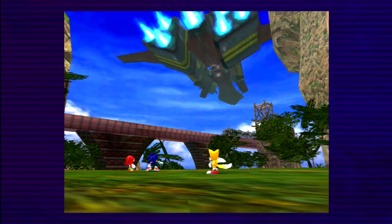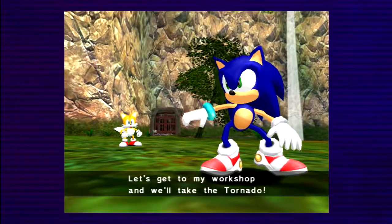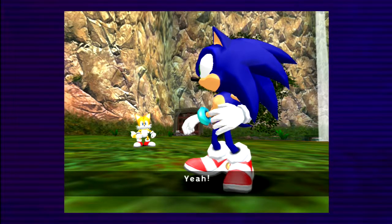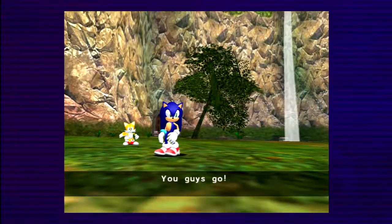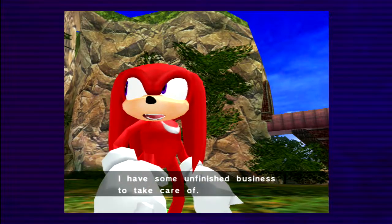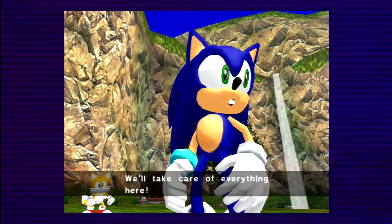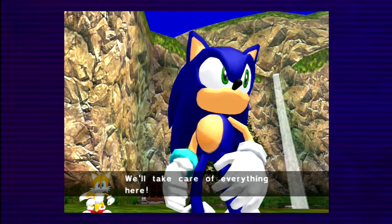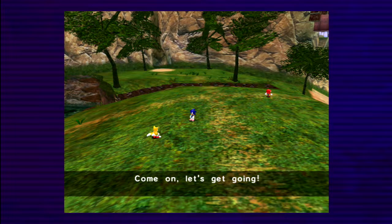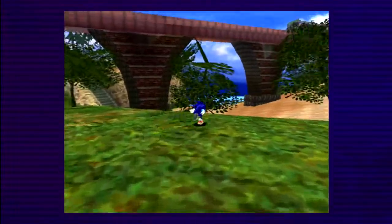Now that Eggman has left with Chaos 4, we have no choice but to chase him in our plane. This plane is different from the one Tails took before — the gray prototype that used a Chaos Emerald. This one is actually Sonic's plane; I'm not sure if he built it, but he calls it his plane. It's the Tornado! And now he can play with Knuckles, so we get a trophy.